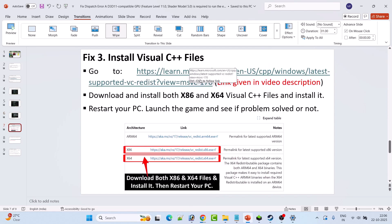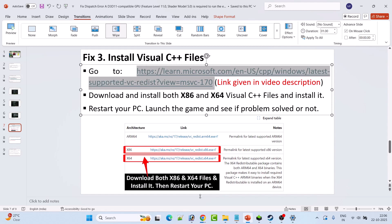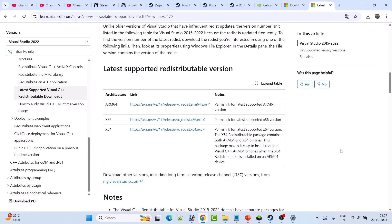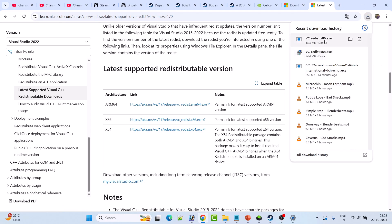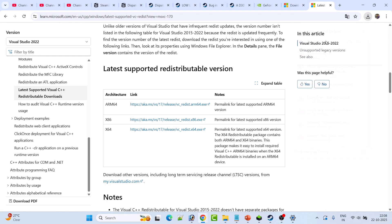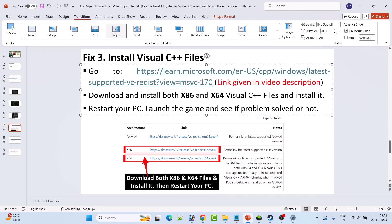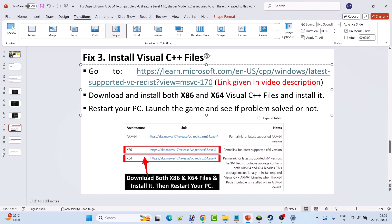Fix three is to install Visual C++ files. Go to the official Microsoft website — the link is in the video description. Scroll down and download both versions: x64 and x86. For the x64 version, click Repair if that option appears, or Install if Install appears. Do the same for the x86 version. After installing both versions, restart your PC and launch the game to see if the error is fixed.